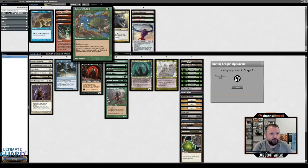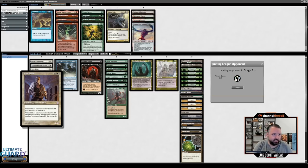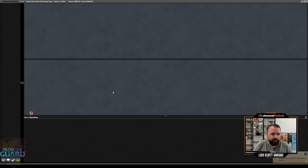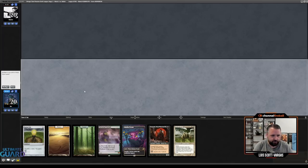Is it maybe worth playing Pattern of Rebirth in this deck even without the Sneak package? Probably not, because the best thing I'm getting is Palace Jailer, Deranged Hermit, Yawgmoth, or maybe Metamorph. That's not bad, but you have to go through the trouble of paying four mana, landing it on a creature, and then being able to sacrifice the creature. That's a bit tough.